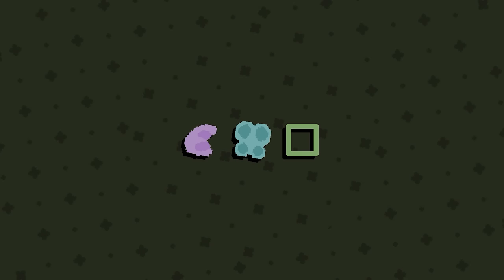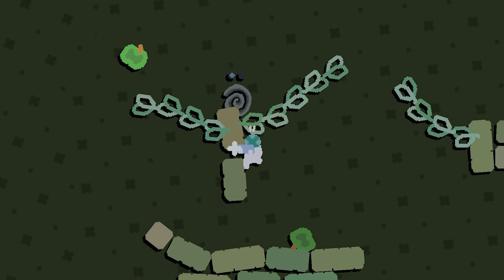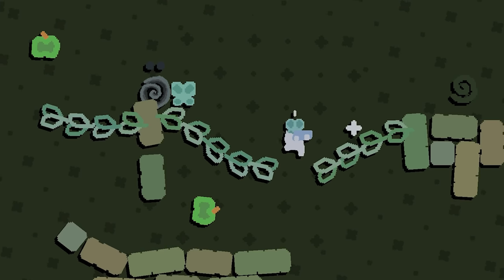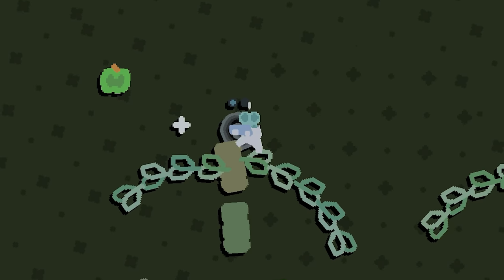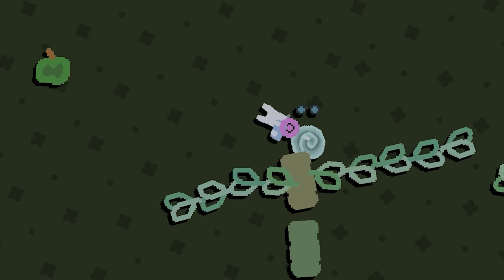Tentacle, phaser, butterfly — crap. Phaser, fish, platform? Dammit. Nope. Okay, here we go. Use the butterfly to pop down here, then teleport back up. Use the spell to lift the vine to get the apple, and then pop to the exit. Phew. Got there in the end.